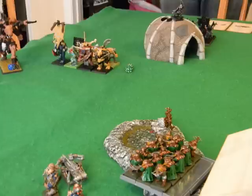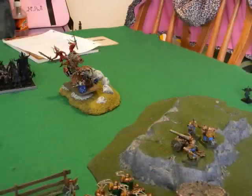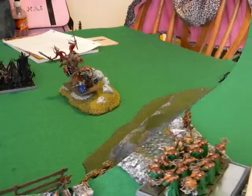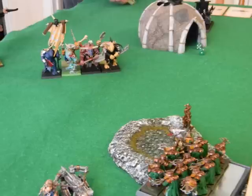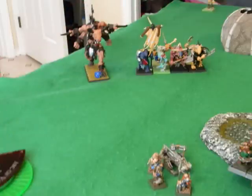The bolt thrower hits the gorgon again but only inflicts one wound - I'm really afraid that gorgon is going to start eating people with its killing blow healing. In beastmen turn two, the ungor raiders fail a charge on the cannon, the chariot fails a charge on the cannon, the minotaurs charge the quarrelers and one is killed by stand-and-shoot but they also fail their charge, and the gorgon fails his charge into the bolt thrower. Four failed charges - the dice gods are really looking out for me. I need to capitalize on this.